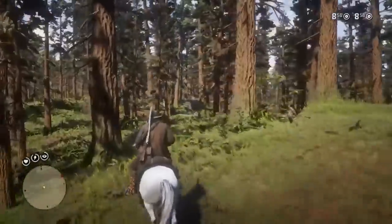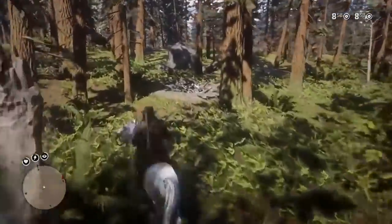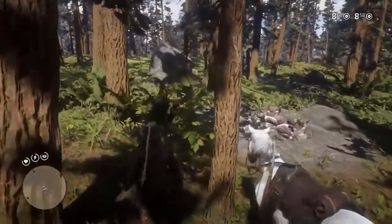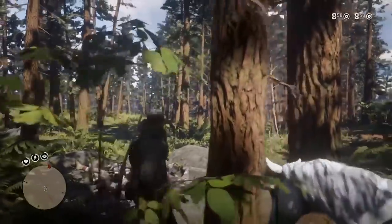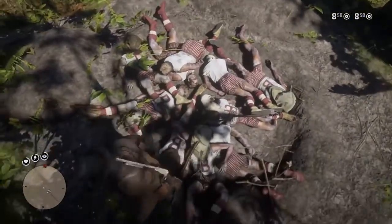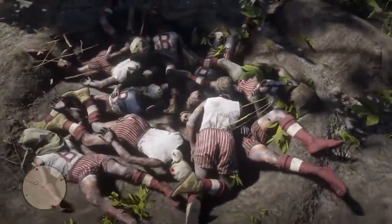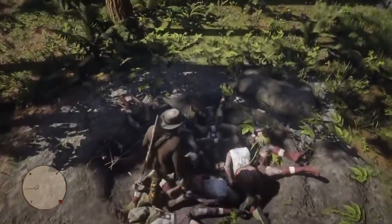Just west of Blackwater in Red Dead Redemption 2, players can stumble upon a grisly mass murder scene. The entire Blackwater athletics team can be found dead in a mass grave, with two players having bags over their faces with clown faces drawn on them. This is actually referenced to a real-life murder case — the Los Monteseros Massacre, where 12 members of a Colombian amateur soccer team were kidnapped and murdered. The case remained unsolved despite a sole survivor claiming the National Liberation Army of Colombia were the attackers.